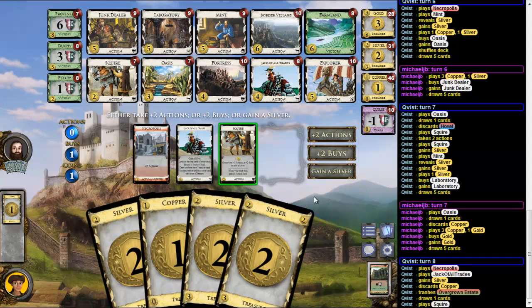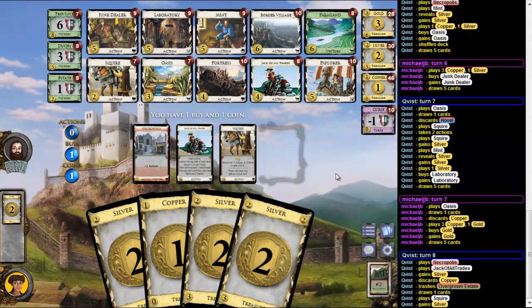Oh wait a second. That's a tough decision here. Do I want to buy two cards here? I mean I really have to hurry now. That's a really tough decision — I guess I just take the Silver and buy a Province.